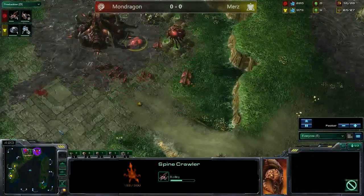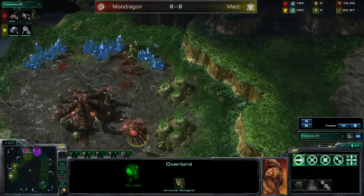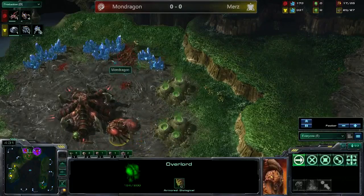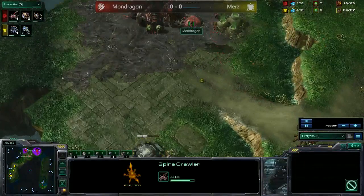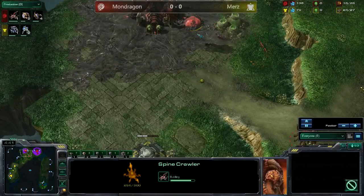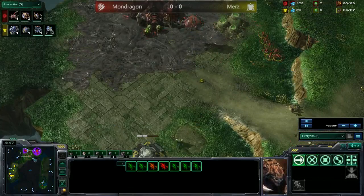This looks pretty bad for Mondragon. There's a floating overlord here but there are enough zerglings where I don't believe the marines will get a chance. They go by this middle patch preventing the zerglings from getting around, doing as much damage as possible. The bunker is now complete, the spine crawler is just about complete, but Mondragon has enough zerglings where he can hold this off fairly well.